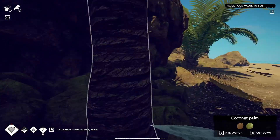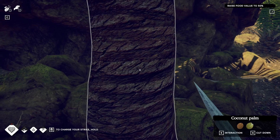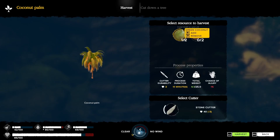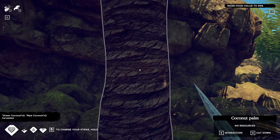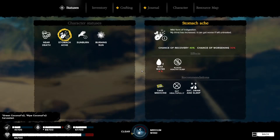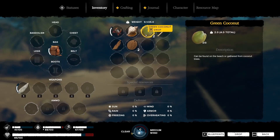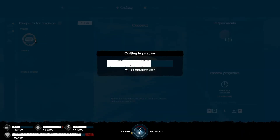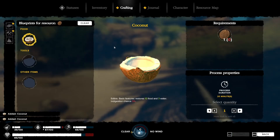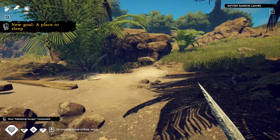At least we have a knife now. I threw my freaking spear — oh, that makes me mad. Okay, now that we have the stone cutter, we can harvest the coconuts out of here. Go to inventory and do the ripe coconuts. All right, we got our food up to 50% finally.